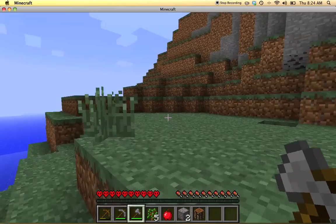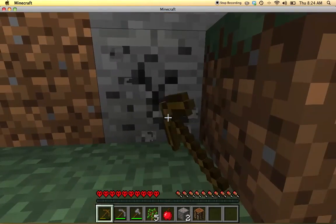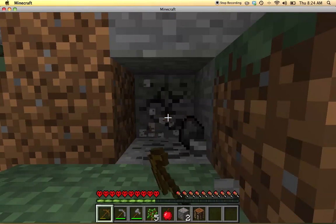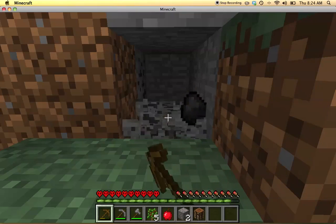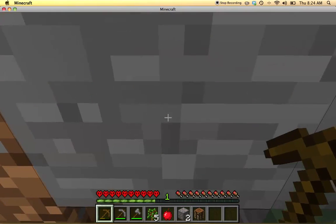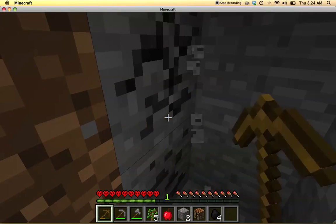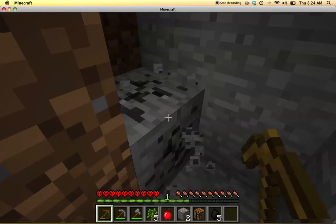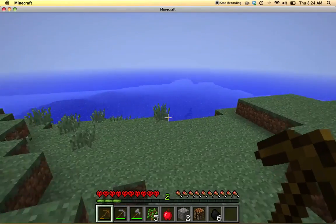Lots of stone, lots of stone actually. Let's get some of that, just use up this wooden pick a little bit. According to the wiki, things are just a little bit different again for enchanting — so the levels are once again exponential, just not to the same level that they were before.